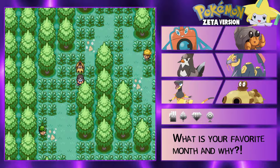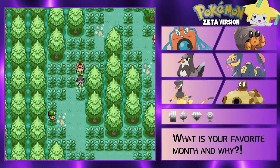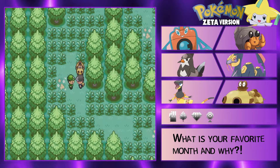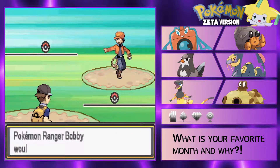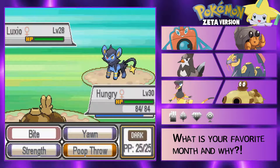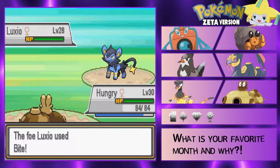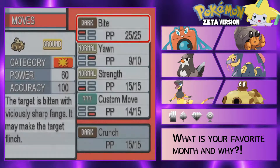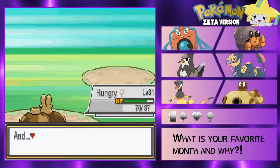We gotta battle someone. Pokemon Ranger Bobby with a Luxio - okay, I'm gonna shit all over that thing with my poop throw. Throw your poop - bop, see ya! Hungry is so strong dude. Just wait till we have a Hippowdon - oh boys, that's gonna be amazing. Ooh we're learning Crunch too, that's actually pretty nice. Let's get rid of Bite since we had it - perfect, awesome.